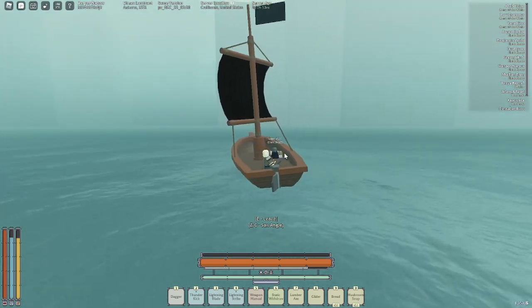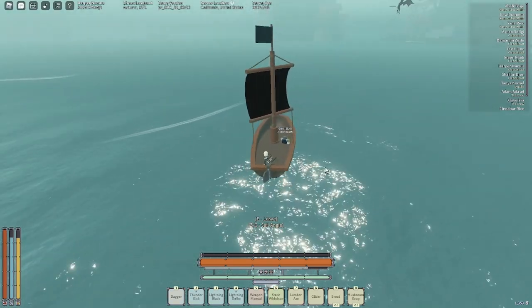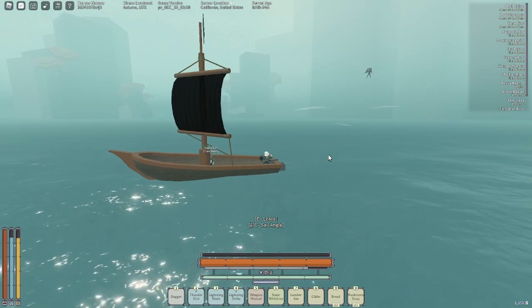If you guys have a dinghy, that thing will destroy your boat in two hits. So have at least a sloop and at least three friends. Once it spawns, you guys jump off the boat and start attacking it once it comes up to the water. You can't really attack from the boat — it would be too hard. It's a lot easier once you jump in the water and attack it.